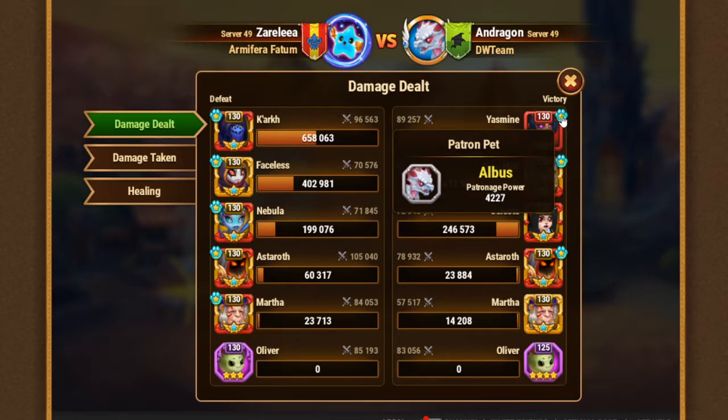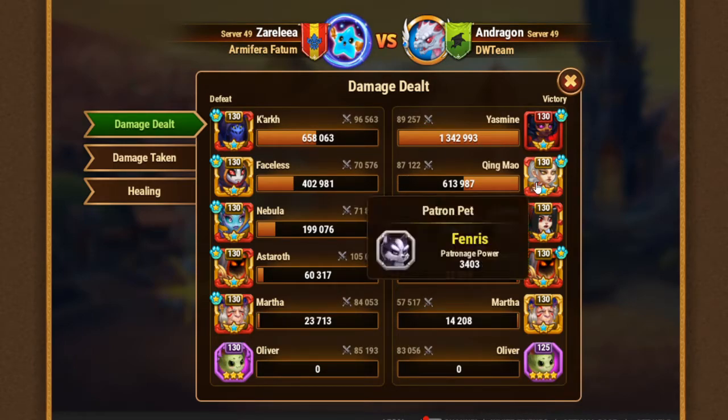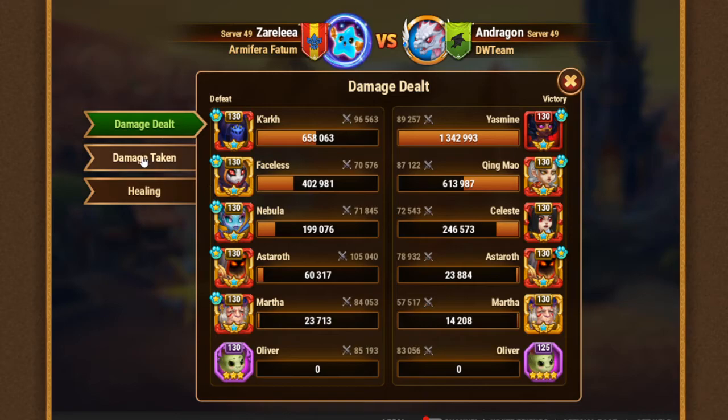Why did I choose this option? Because Yasmin has huge poison - she's a poisonous character and that's very effective. Sometimes you can't deal with armor, but you can deal with pure damage. So poison works. And Chinmao has built-in armor penetration, so with Fenris' armor penetration it gets even better.